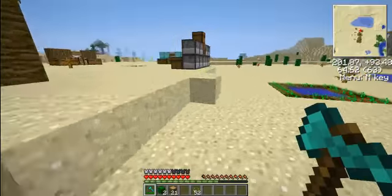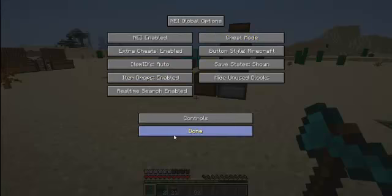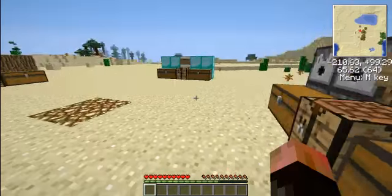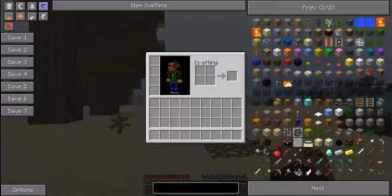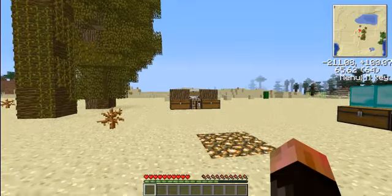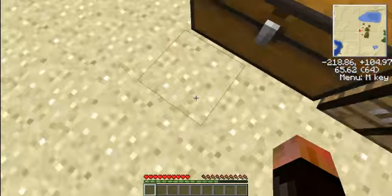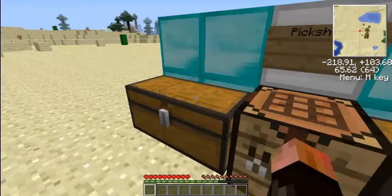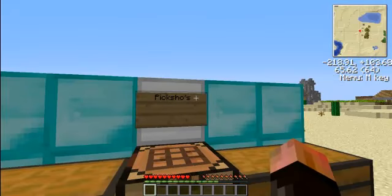Alright, so that's all done. So that is the Hacks - we've done that. Moving on: the Pick Shoe. This is a pretty good thing for all you miners out there who like to just mine and don't want to have to change tools.